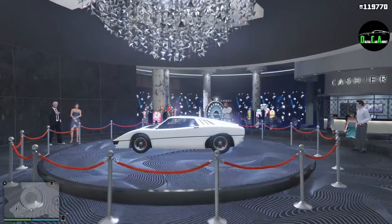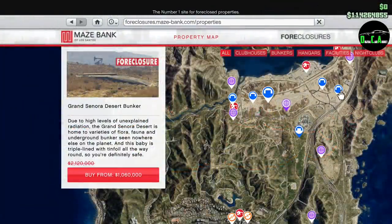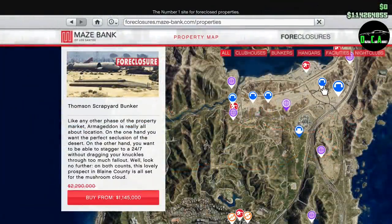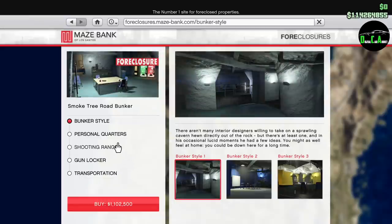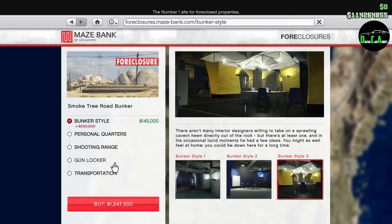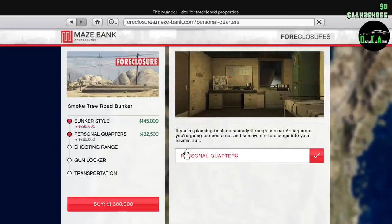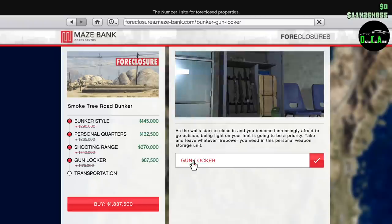To start off with the property discounts, there's 40% off the bunker as well as the add-ons you choose on the website. So if you don't have a bunker and missed the discount a few weeks ago, here's another chance. Or if you already have one and want to change the style or add something like a shooting range or different golf carts, now's the time.